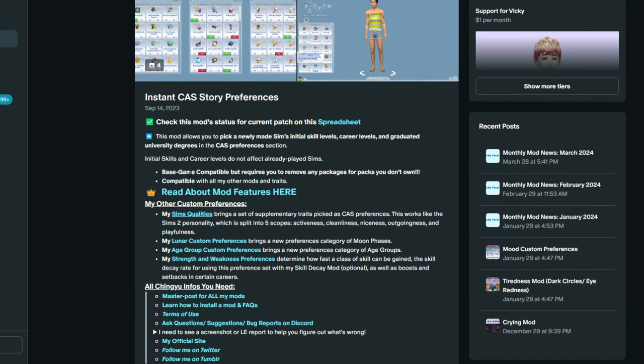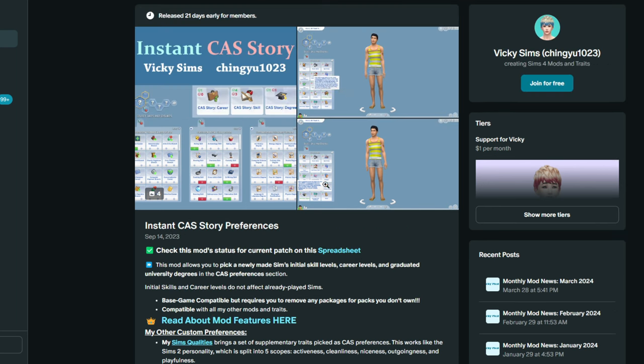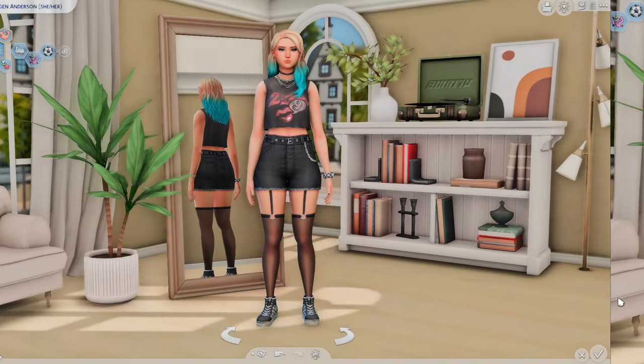This is the Instant Create a Sim Story preferences mod, done through the preferences system. I'm gonna show you guys in-game, so don't worry. It is base game compatible, but it requires you to remove any packages for packs you don't own, so keep that in mind. It is also compatible with all their other mods and traits. I'll have this linked down below.